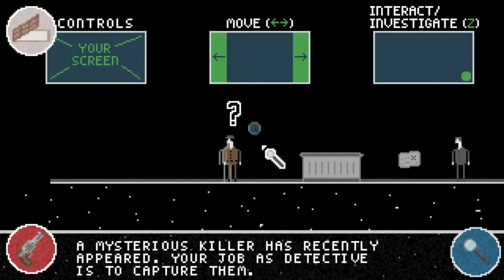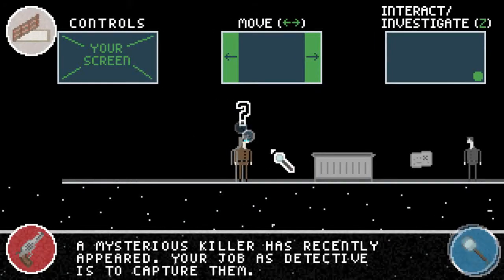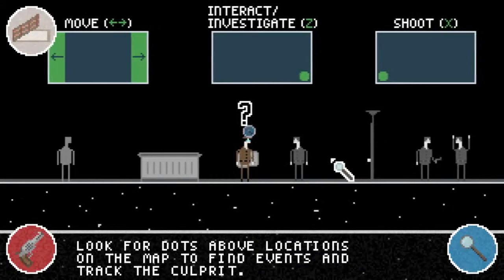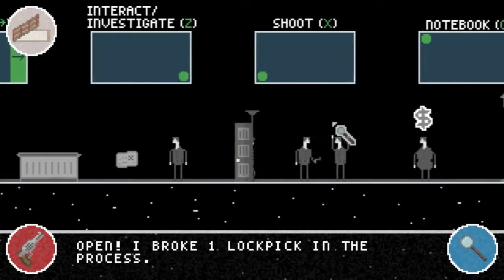How you move around the screen is by moving your mouse to the left and right — you have to move it to the edge of the screen to actually move. X is how you shoot your gun.